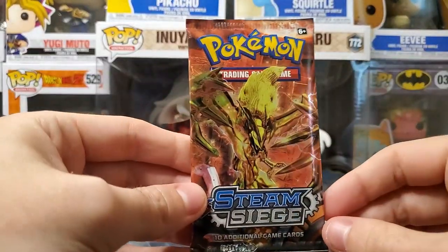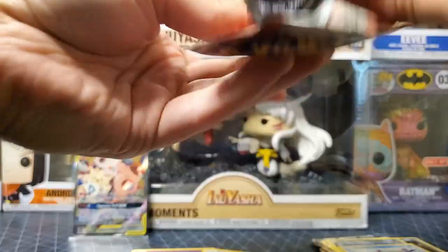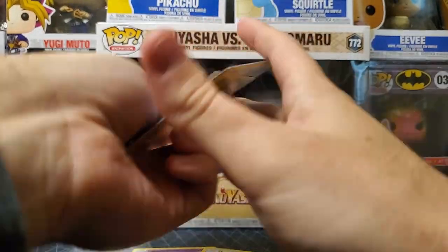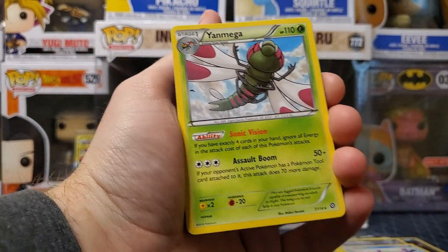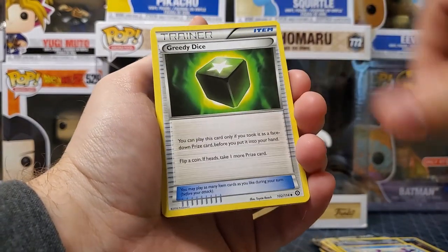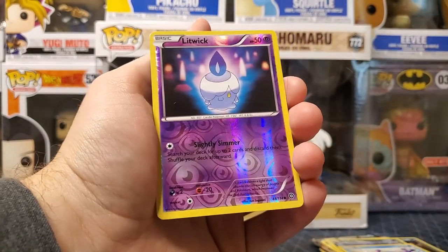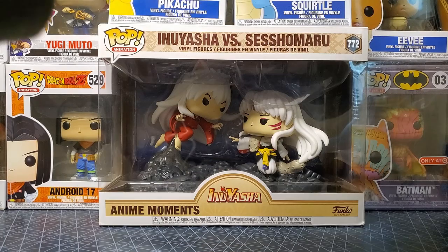Alright, pray for Steam Siege luck — we got some cool V's. Very last pack — let's do Darkness Energy. Oh no, I ruined it — we didn't get anything exciting. Skiploom, Greedent — that was me. Litwick, Joltik, Foongus, Bergmite, Litwick — boom — that's pretty cool.